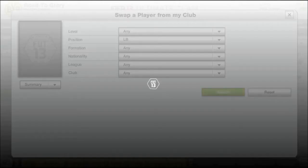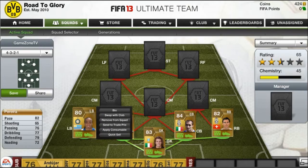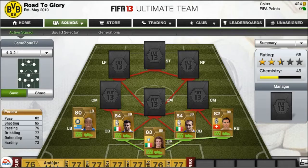Next we have the left back, Paré — probably the only choice really. Maybe Nagato, but I like Paré. He's got good pace and all of the other stats are solid. He even costs just 1,300 coins.